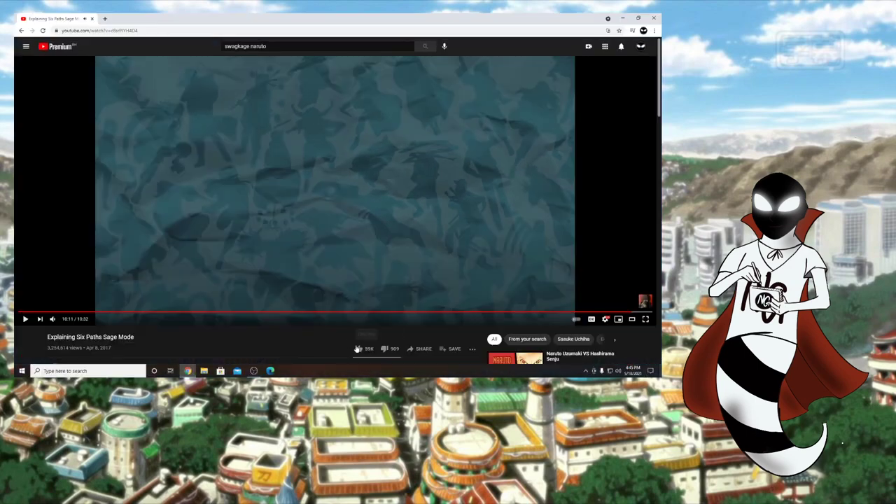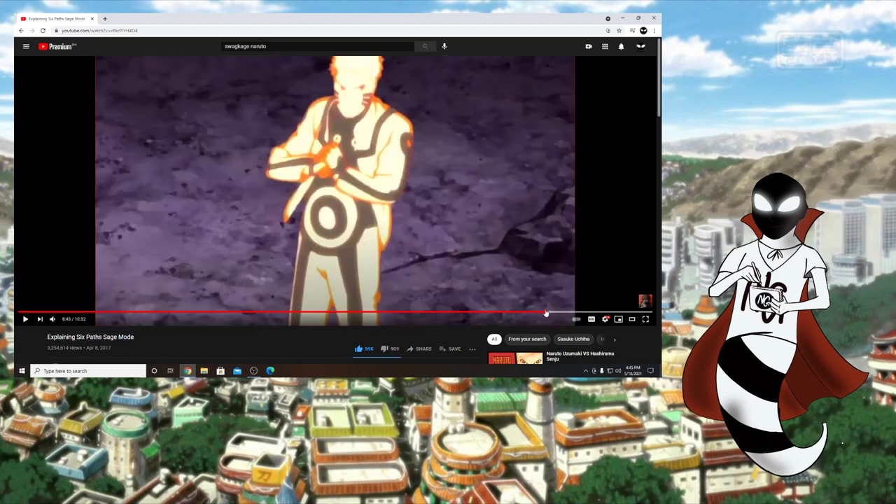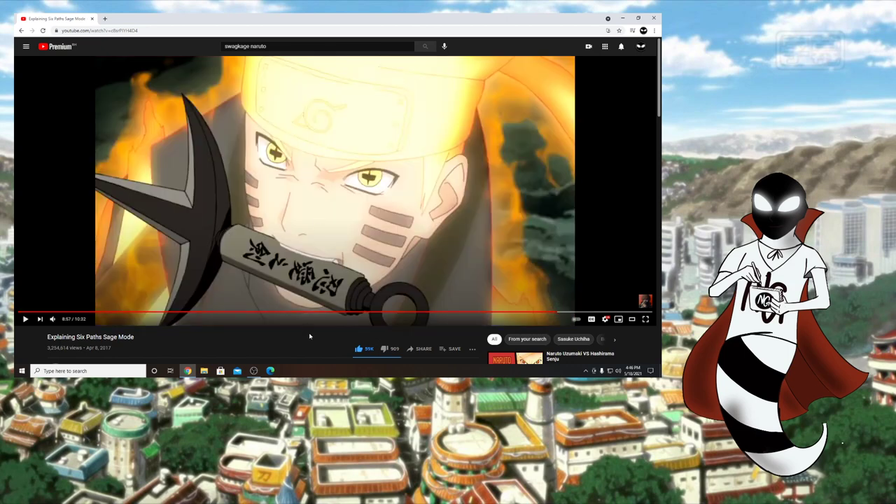Okay, so there it is — Six Paths Sage Mode. I hope that this did clear up a lot of confusion, although a lot of that confusion did come from the anime, specifically when Naruto first showed us this form and his face was completely normal. But then you cut to the Naruto movie — which did come out before the anime, and even before the manga started adapting it — and this is what caused a lot of people confusion, because you can see his face is actually yellow, like it normally is whenever he activates KCM, the Kurama Chakra Mode. A lot of people were asking, 'But before his face was normal, so does that mean he doesn't have Six Paths Sage Mode anymore?' And the answer to that is no, he still has it.